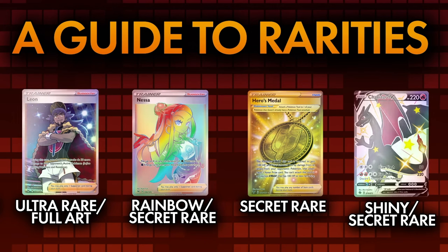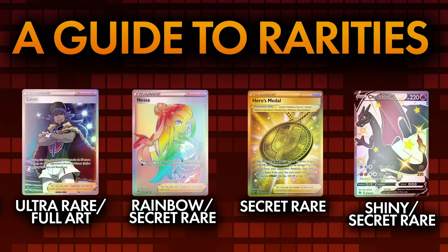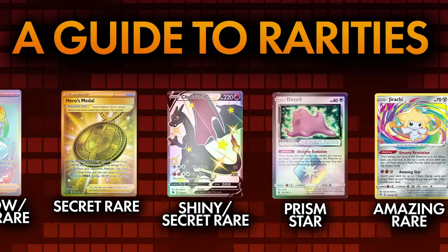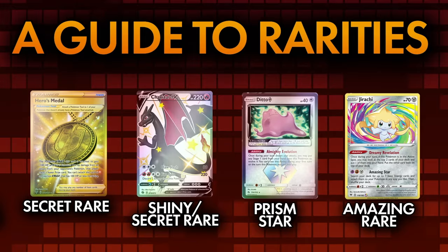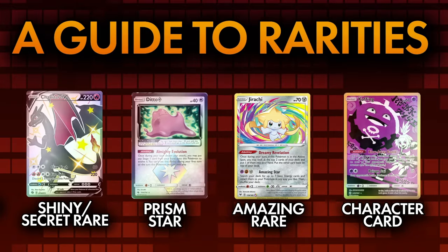Finally, there are a number of rares that tend to change between sets. These rares can be found in the parallel rare slot, replacing a reverse holo card. They can be cards within a main set, in the case of Prism Star cards or Amazing Rares, or they can be Secret Rares like the character cards from Sun and Moon: Cosmic Eclipse.